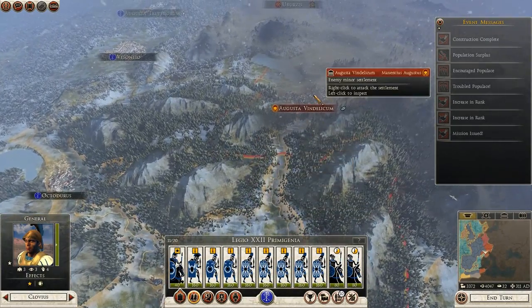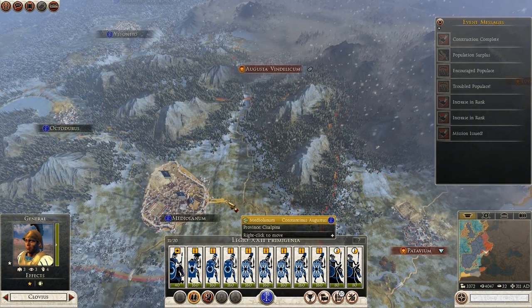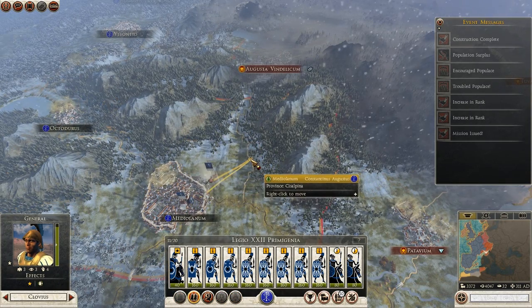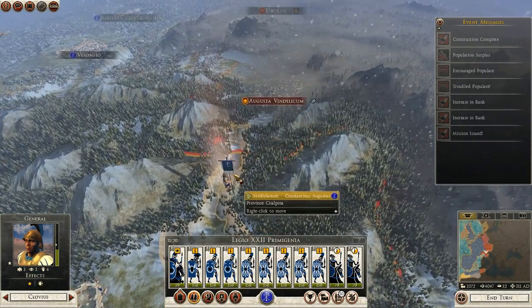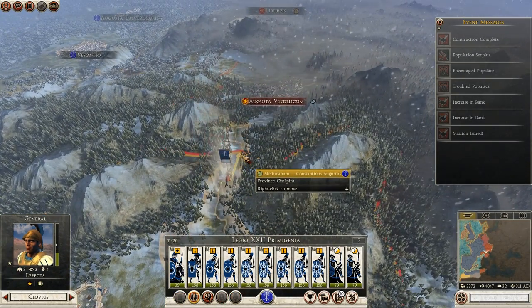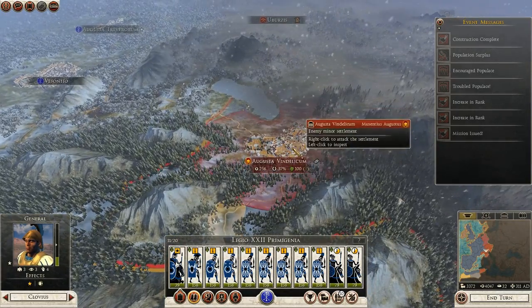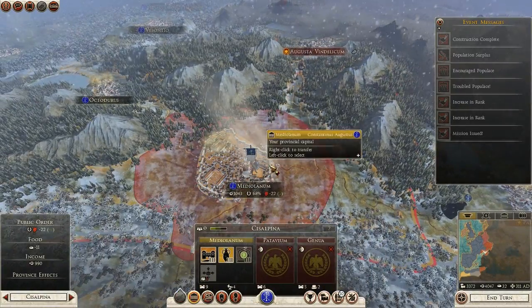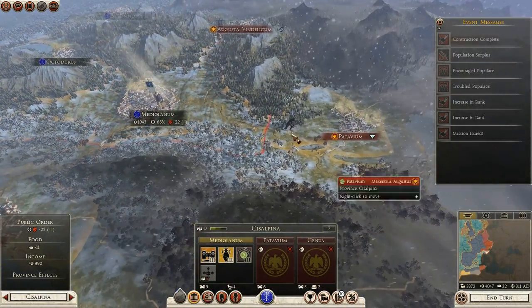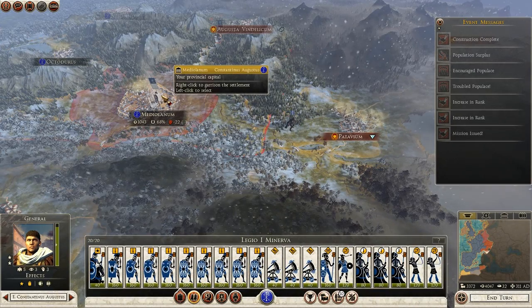I'm probably going to dispatch you up to Augusta Vindelicum. Up you go, sir. We're taking attrition, but not if we go there. And then in another turn I'll take that. They're pretty happy with me now. If I marched out that would go straight down, so I'll leave them in there.